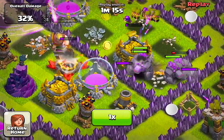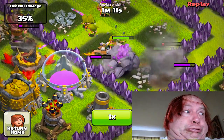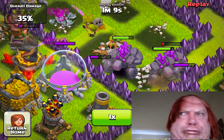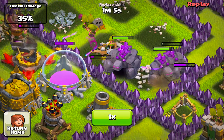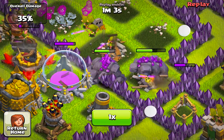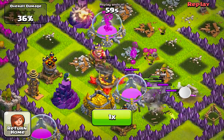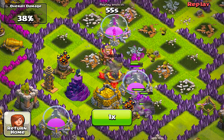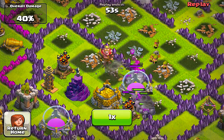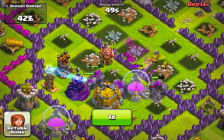As you can see, the X-Bow level 4 is not even doing that much damage to the golem. I think that's how strong they are — the X-Bows don't even work. These guys are just really tanks. The archers are actually doing all the work trying to get the resources.